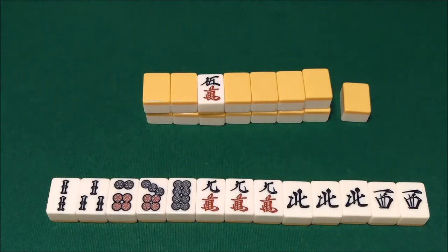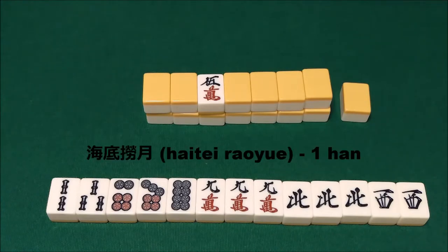The last two Yaku we're going to cover are related, and they both have to do with the last tile in the live wall. The first of these two is Haitei, full name Haitei Raoyue. This is winning by Tsumo on the last tile in the wall.